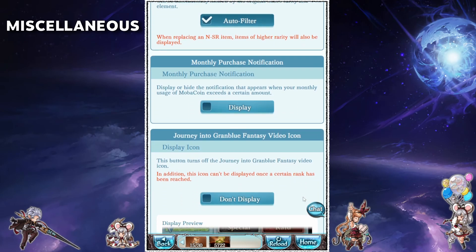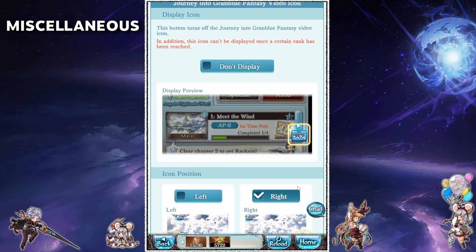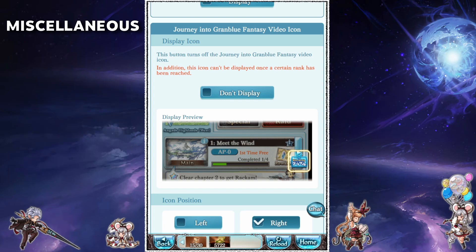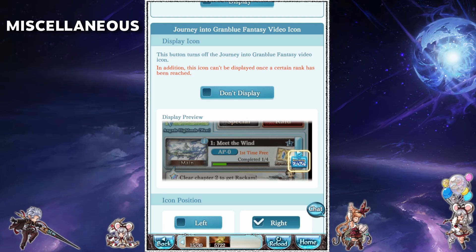I personally disable monthly purchase notifications since I don't want the game to remind me how much I've spent. The following button will take you to a series of Granblue tutorials provided by Cygames — all of these videos are unfortunately in Japanese. This button will automatically disappear once you hit a certain rank, but if you don't want it there anyways you can just disable that here. If you want to check the videos out, I've linked one in the description — there's over 10 videos so check out the Cygames YouTube channel.